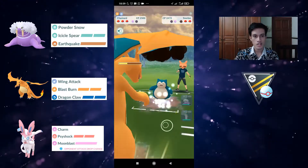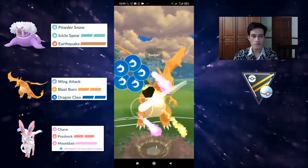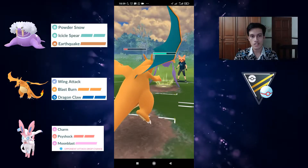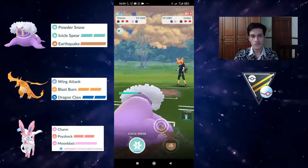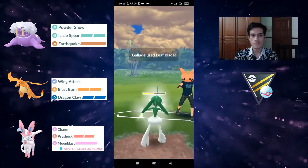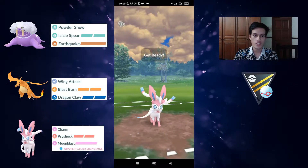Because they didn't throw anything before our second charge move, we decided to go for Blast Burn — most probably they won't shield, keeping it for Crobat. I was contemplating going another Wing Attack to reach another Blast Burn, but I thought they might throw immediately — and they did, not wanting to take more damage from Charizard. They bring in Gallade, which Sylveon takes out with ease. Their last one is Crobat — very low health — Sylveon can take it out, or we let the Crobat take out Sylveon and Walrein finishes the job with an Icicle Sphere.